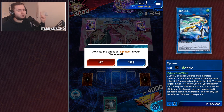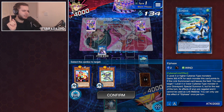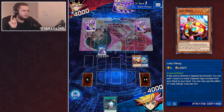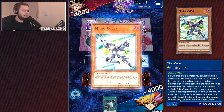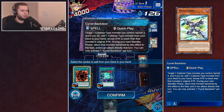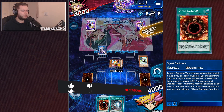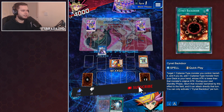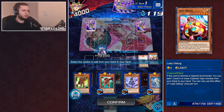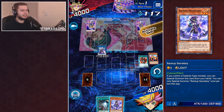Playmaker's theme is so good. Elphaze activates and is going to bring back — I believe — from the graveyard, but it can't be used as Link Material, which is really annoying for this turn. Bring back the Lady Debug. Then Micro Coda activates and that's going to give us a search for Signet Back Door. So we'll summon out our Debug to our field. We'll then play our Signet Back Door, and that's going to grab us — banishing — the Backup Secretary. From here we can now start to Link off.